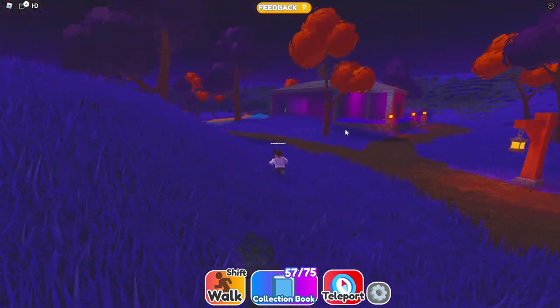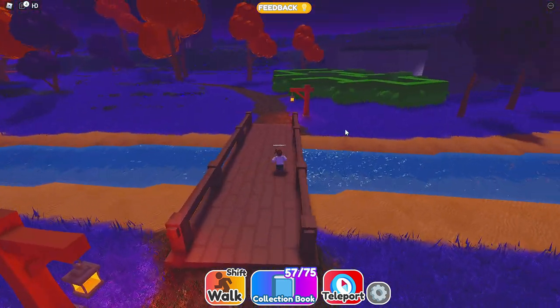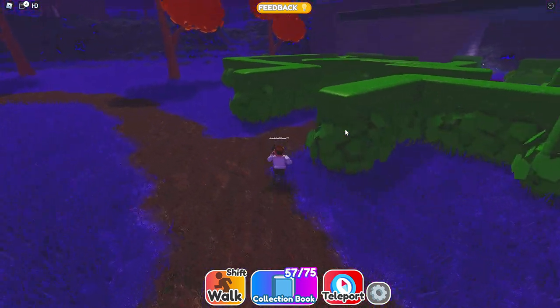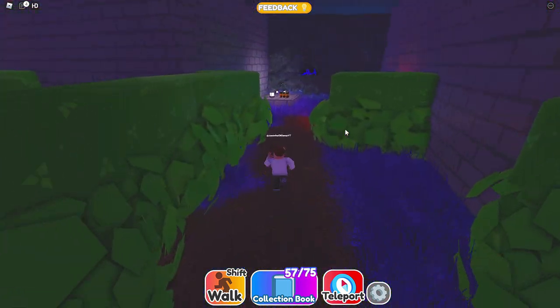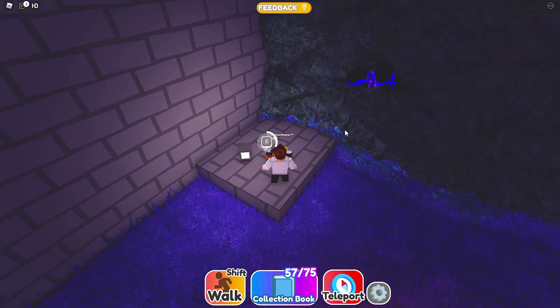We're gonna go over. I guess I'm gonna skip this house. That's what I'm gonna do - head straight towards the hedges. So this whole land was not here before, right? That's what I'm thinking. What is this? Why is there a maze? Where's the pop-tart?